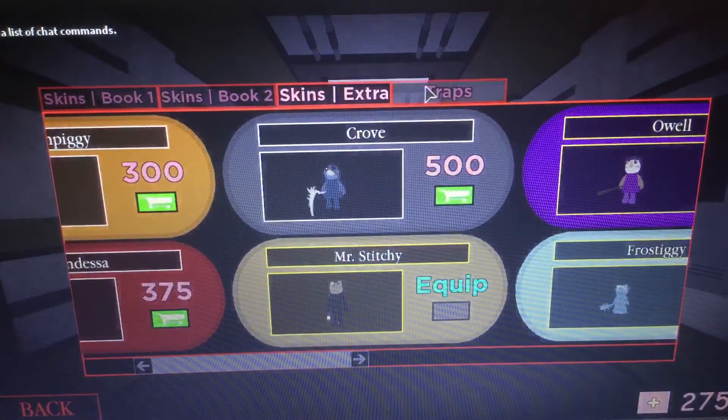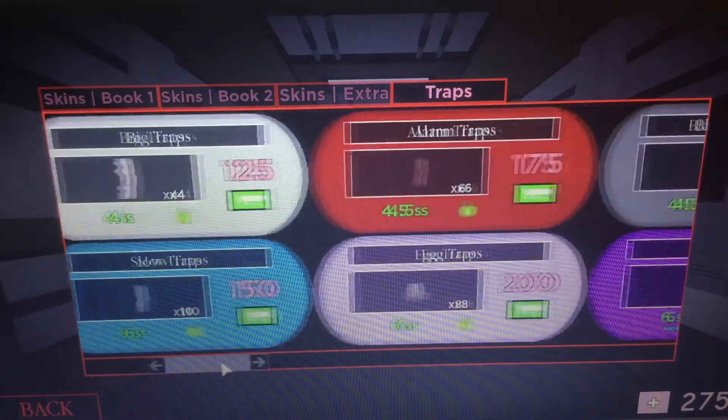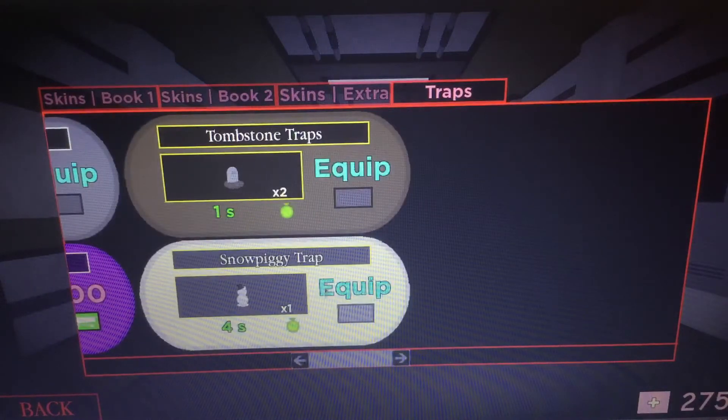All right, now once you've done that, let's see — it works with the new trap. Also this — because now there's a lot of traps: don't default trap, big trap, slow traps, alarm traps, eight traps, black hole traps, teleport traps. And I'll show the new ones yet. But here it is, the new ones.